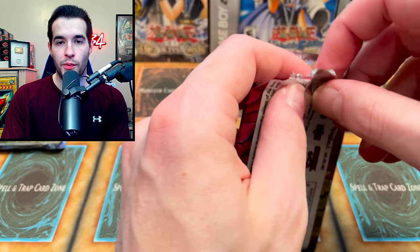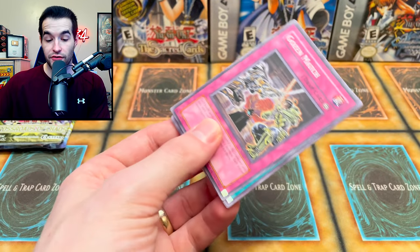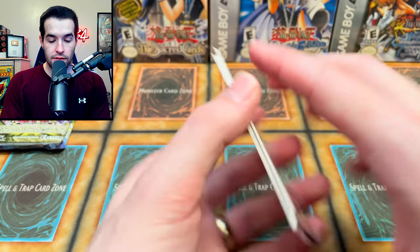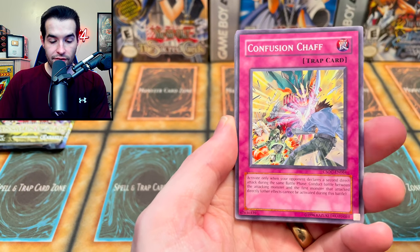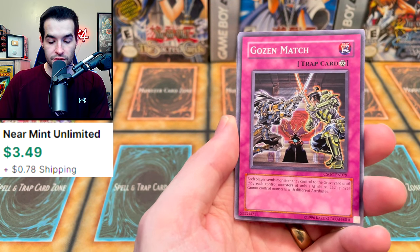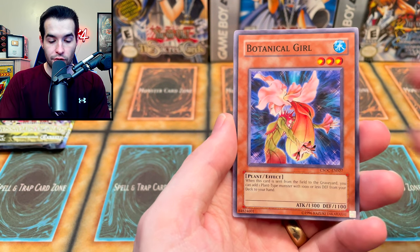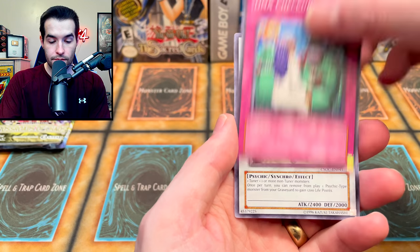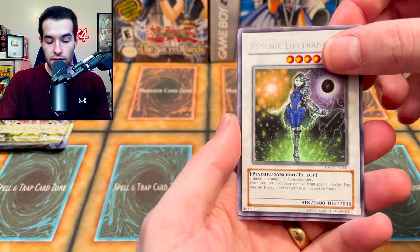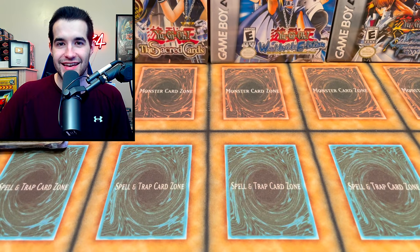Maybe we can open every single pack in this video with a foil — possible, yet unlikely. We have Gozenmatch, which is like a $4 card — great start. We got a Gadget Driver, Confusion Chaff, Fragrance Storm, Gozenmatch again, Morftronic Chord, Botanical Girl, DNA Checkup, Psychic Life Trancer, and Morftronic Engine. So the first pack that did not have a foil. Still insane — two more packs to go.